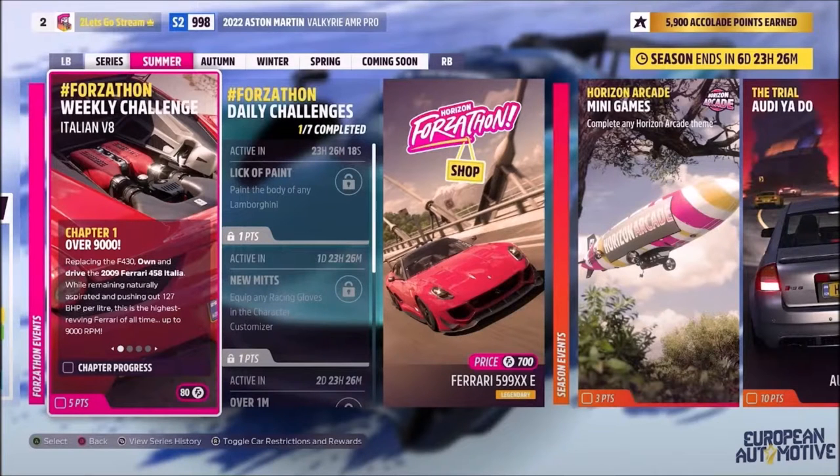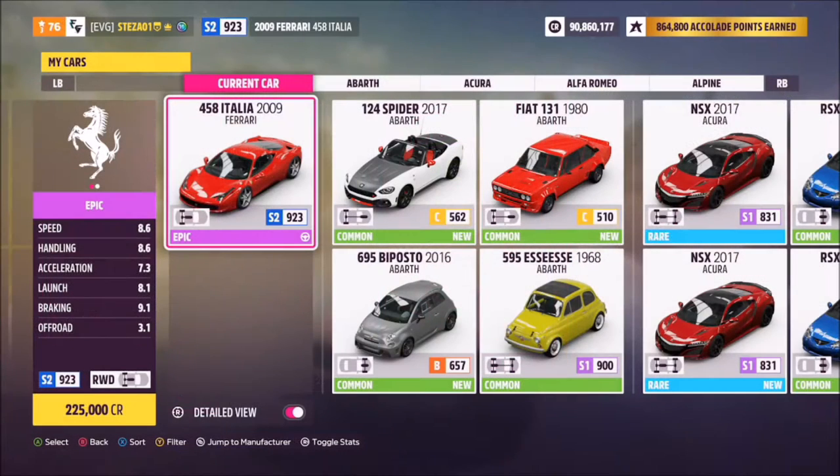Hello and welcome back to the channel. This week's Forzathon guide is called Italian V8, which wants you to own and drive the 2009 Ferrari 458 Italia to complete all the challenges.